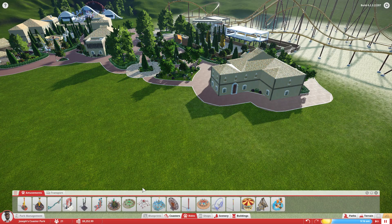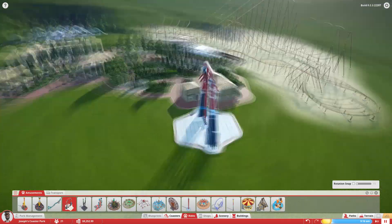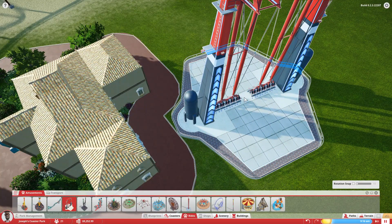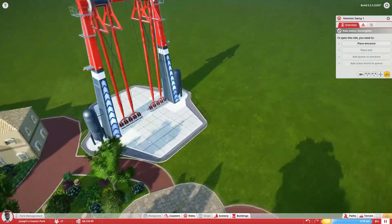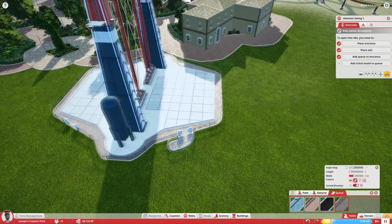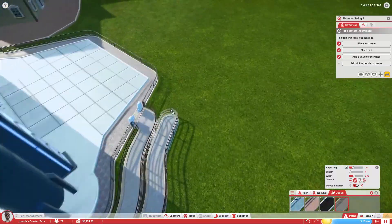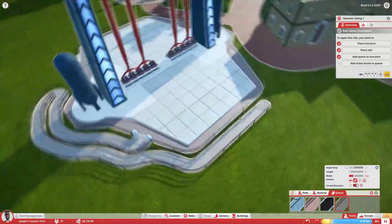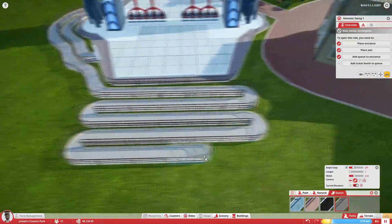I wanted to put another flat ride here and I ended up going with the hammer swing — the giant swing ride — which I thought fit kind of well in that spot. I made sure it fit as best as it could, and it fit pretty nicely. As for the long queue lines, they may not be as realistic for flat rides, but roller coasters have the longest queue lines in the entire park. The swings also have pretty decent queue lines since they're popular, so I gave this one a little queue line.